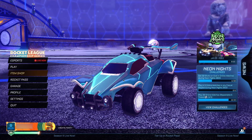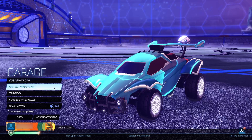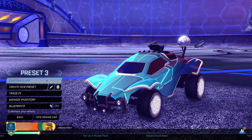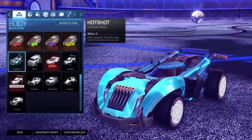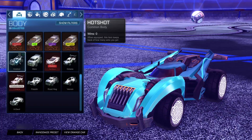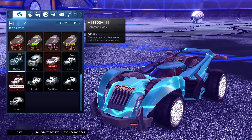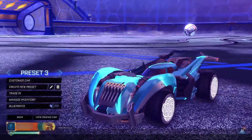Before you can get the gold Octane for completely free, there are a couple of steps you have to complete. First, go ahead and create a new preset. Before you change anything about the preset — including the name — head into Customize Car and equip the Hot Shot common body. It's very important it has to be the Hot Shot common body; a painted version, certified, or any other variant will not work. It has to be the completely original common body.